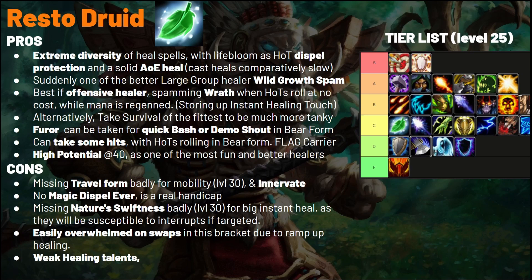They're also missing magic dispel, so they can't help teammates get out of polymorph or fears. They'll be much better with Travel Form at level 30 to get away from people, and Innervate will help keep their mana going. For the tier list, Resto Druid is at the top of C tier — not super strong, but almost strong, and could go higher later when they get Nature's Swiftness and Travel Form.